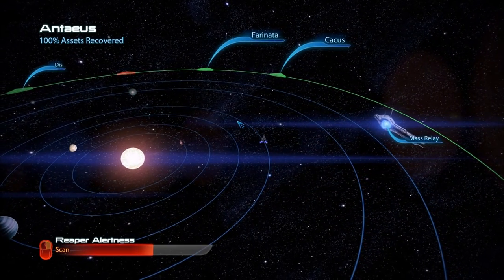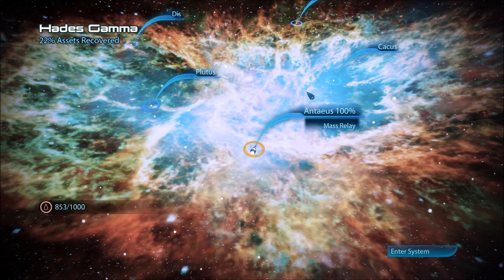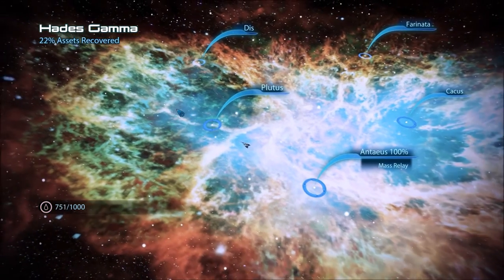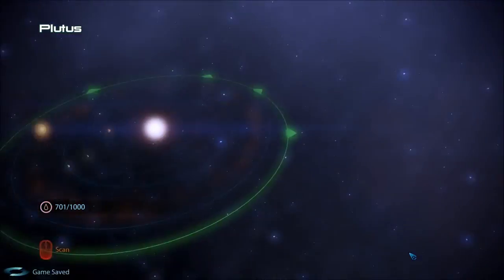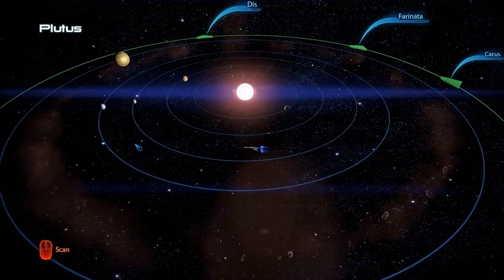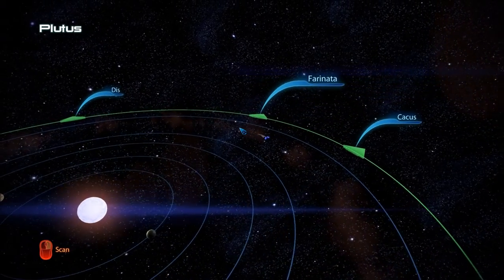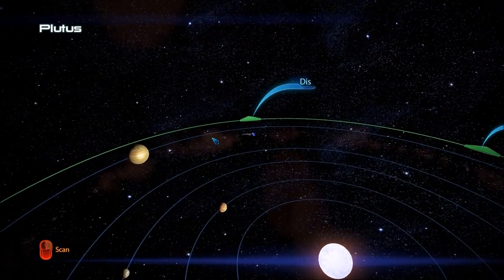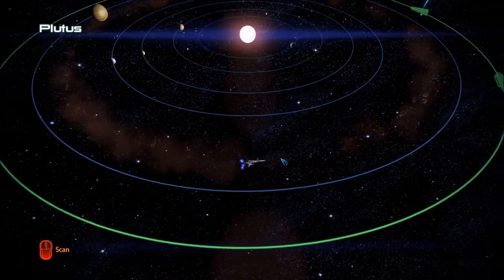Means we can safely come back here and use the mass relay when we're done. I remember Farinata and all these systems. We can go either way — let's go clockwise. Hit Plutusk. Hopefully in some of these systems we'll find fuel to keep going. I'm going to check out the asteroid belt here. Nothing found.